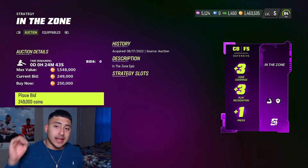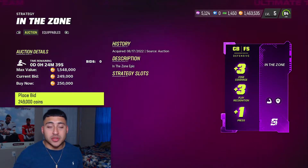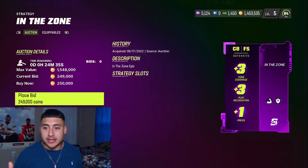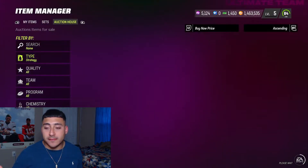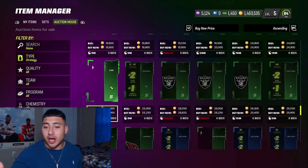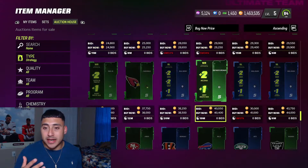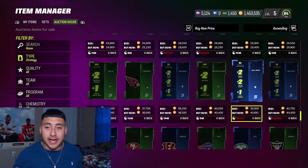It's worth it — it's the highest tier. It gives your quarterback and offensive line a boost for throw power, impact blocking, and throw accuracy deep. The best one that I personally want on my squad — I'm going to wait until it goes down in price — is the corner and free safety one: plus three zone coverage, plus three play recognition, and plus one press. If that's too expensive, you can do the set — I'll show you in a bit — or buy it on the auction market.